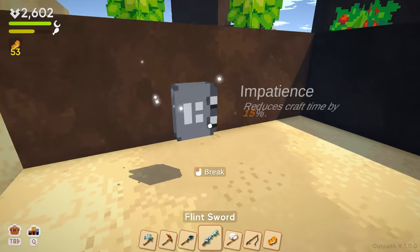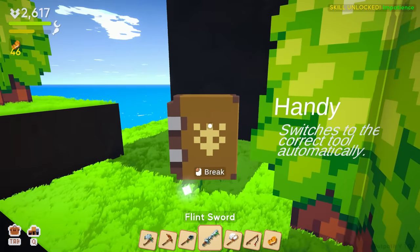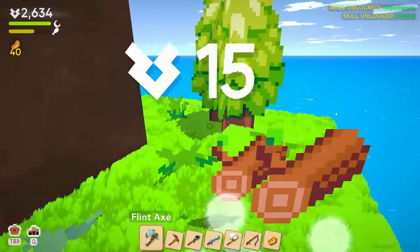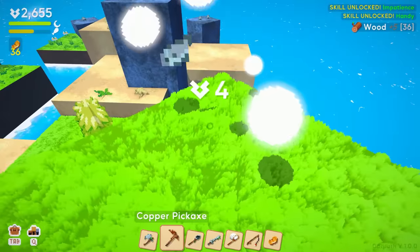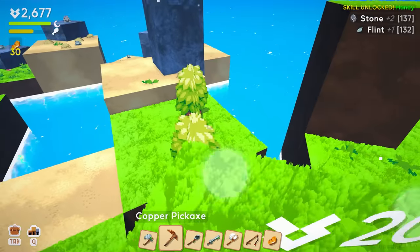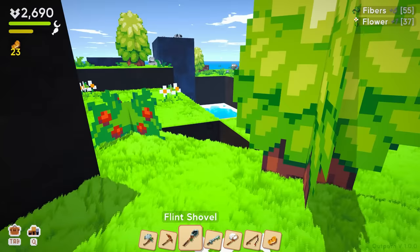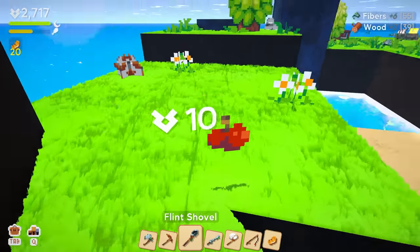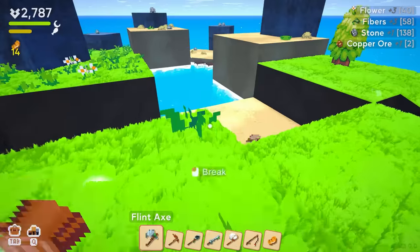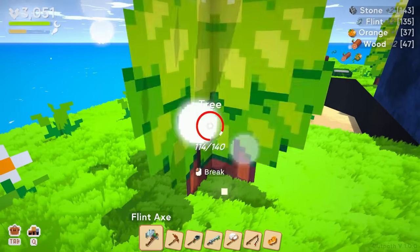Another book — Impatience: reduces craft time by 15 percent, heck yeah! And another book — Handy: switches to the correct tool automatically. Oh my gosh yes, that is the best upgrade ever! Now we don't have to switch tools manually, you can just run around holding the button. I'm almost positive you used to have to put research points in to unlock these abilities, but it doesn't seem like we do that anymore. Finding books as you expand gives you a reason to keep expanding.